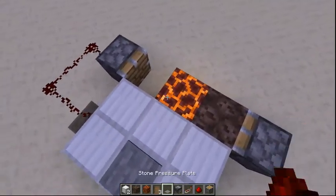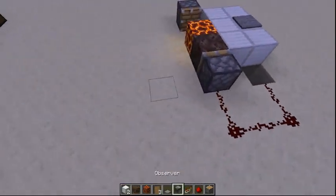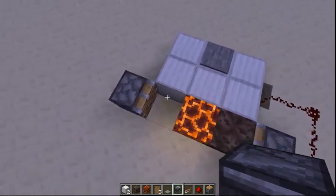Actually this is the opposite — you're supposed to have the soul sand like that. Then you're going to want to have an observer observing the piston. So when that piston pushes the soul sand over, it's going to emit a redstone signal.